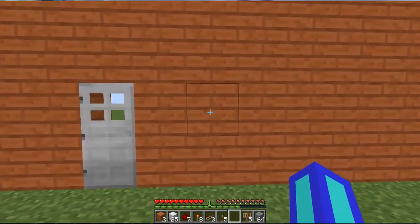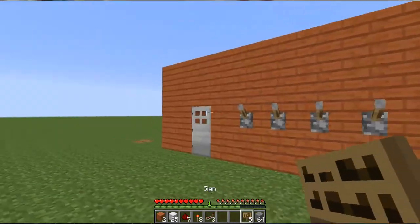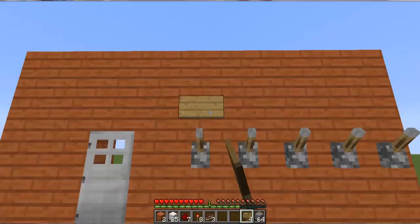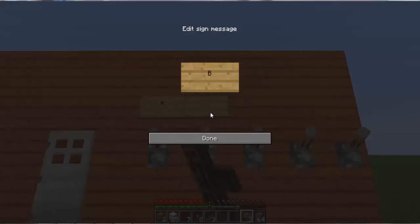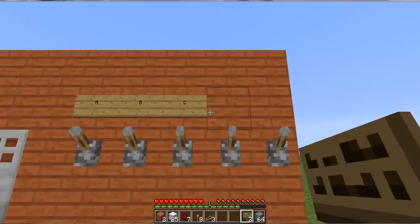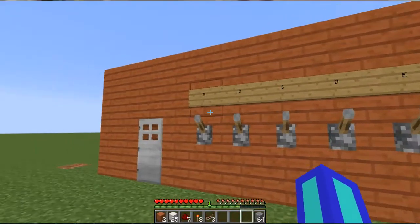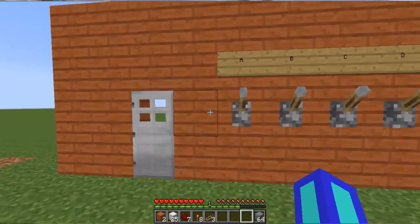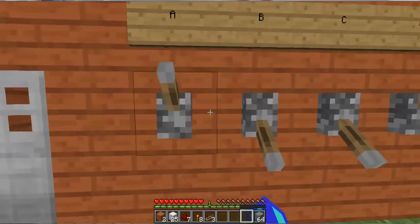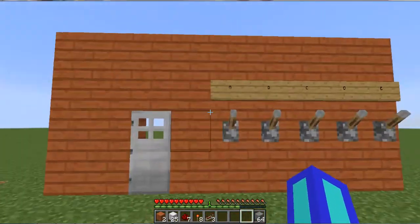Then you leave a block and put 5 levers. This is where the signs come in — you can label them A, B, C, D, E. Like I said before, that's not compulsory, but if you want to make a cool little detail where you hide clues around the room that say something like E, B, E, then players can figure out the code.